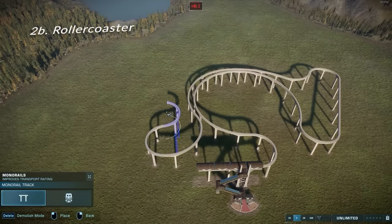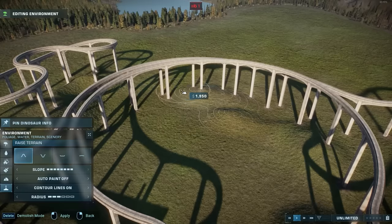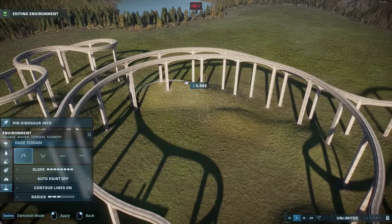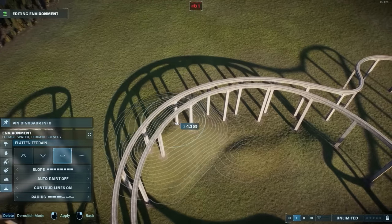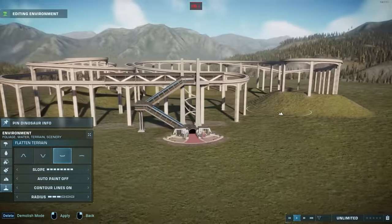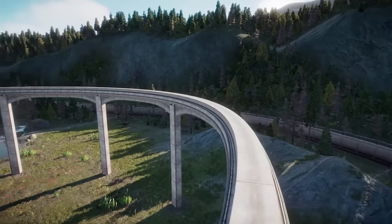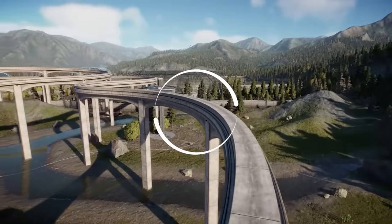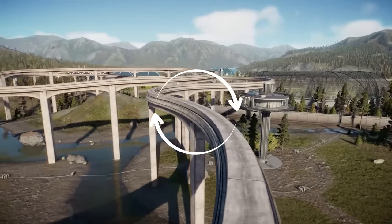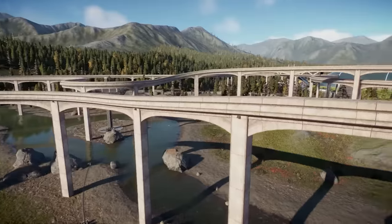I'm not even going to count this towards one of the 12, but you can also make a pretend roller coaster with the monorail. By playing with the elevation under the tracks, you can make the train go up and down for that roller coaster effect, at least from a distance. What's also really fun is turning the monorail into a big tour — instead of using it as transport from point A to point B, you loop it back from a single station.